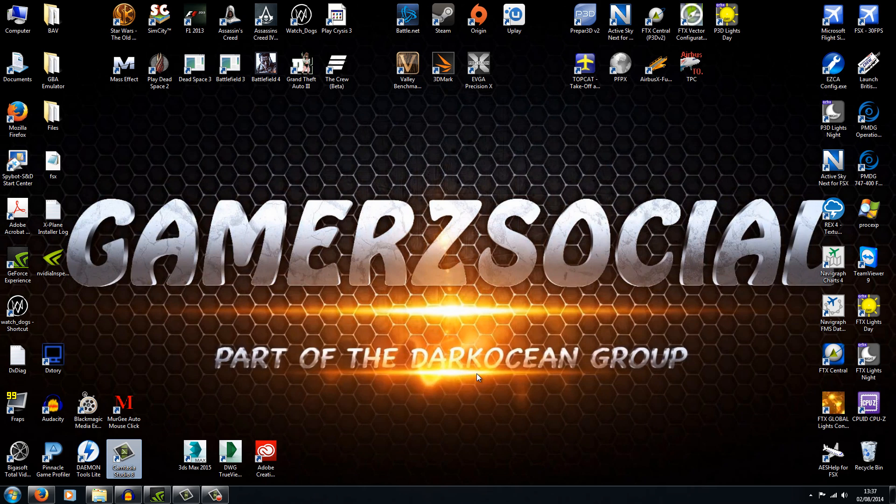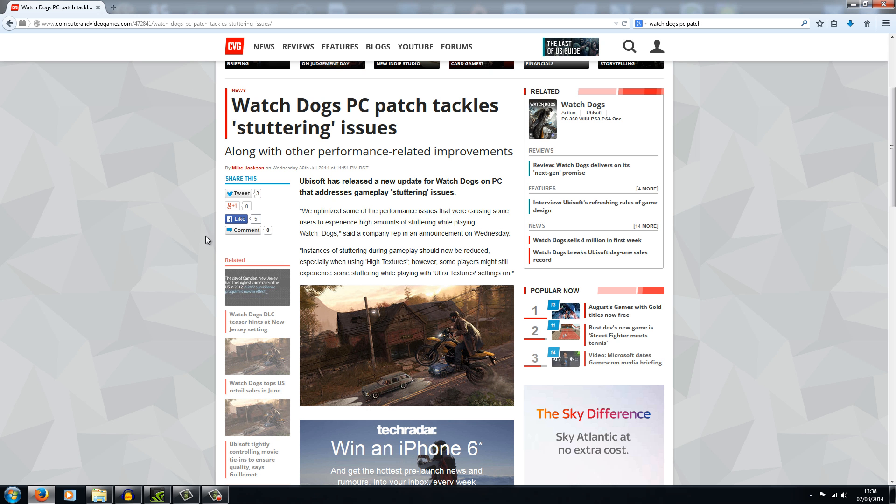I've had a lot of issues with Watch Dogs on the PC using Ultra Settings, and it's been a real pain. Especially since I've been trying to do some gaming content, but it's been completely unplayable. The patch says they've optimized performance issues causing most users to experience high amounts of stuttering, and that stuttering during gameplay should now be reduced, especially when using high textures. However, some players might still experience stuttering while playing with Ultra Textures.